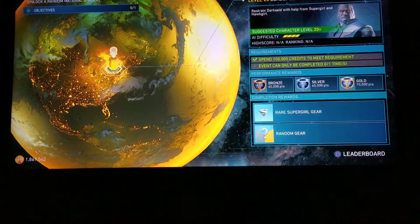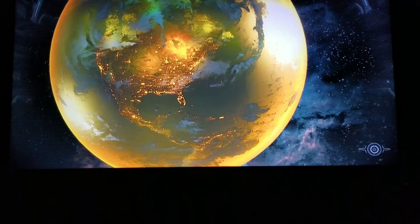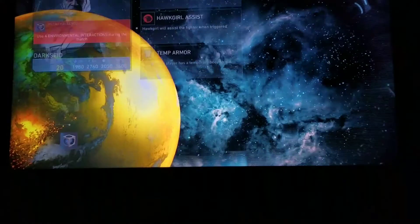So what you're going to do now, after you saved it, after you spent your 100,000 credits and you saved it, you're going to come and fight him now. Fight him yourself, fight him with AI — however you prefer. I'm going to use AI to make this quicker.